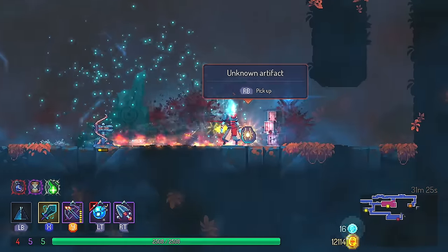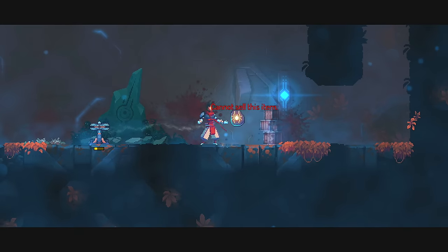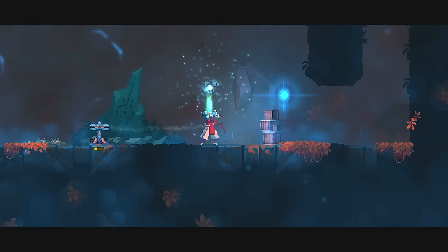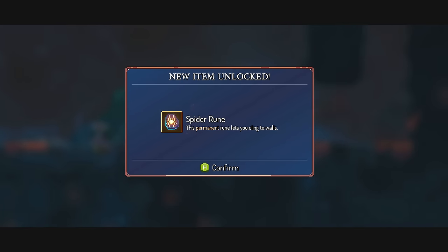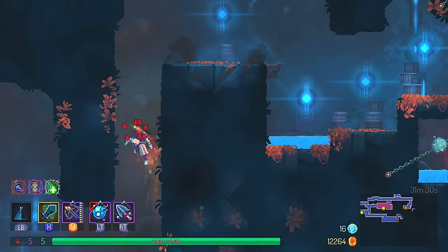Eventually when he goes down, he should spawn a couple of Dead Cells as well as an unknown artifact. When you pick that up, it will reveal itself as the spider rune, which allows you to wall climb and wall jump as you see on screen — an incredibly useful ability to have.